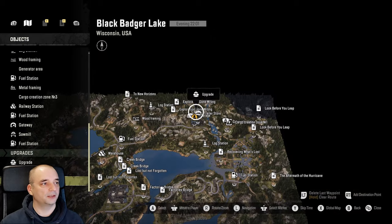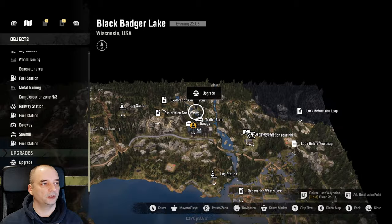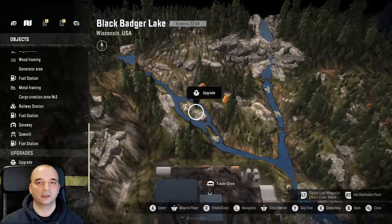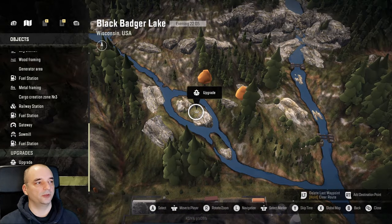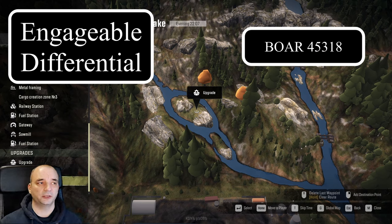Next upgrade. This upgrade is very close to the garage — just north of the garage, on that little island in the middle of the river. This upgrade is actually an Engageable Differential for one of the new trucks, the BOR 45318.